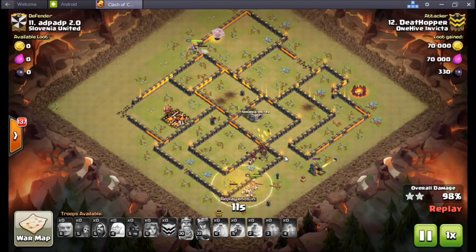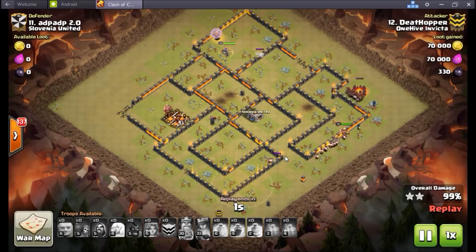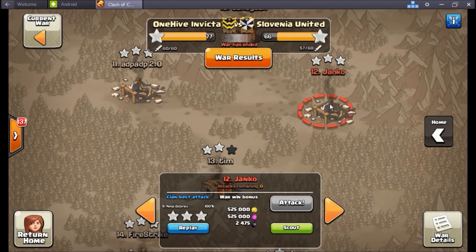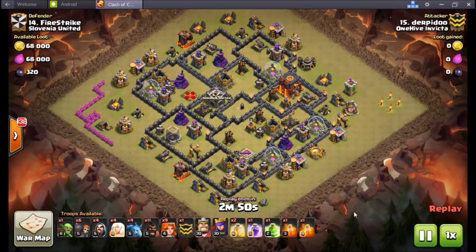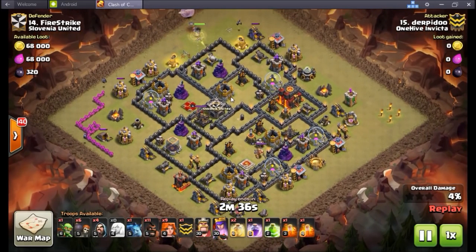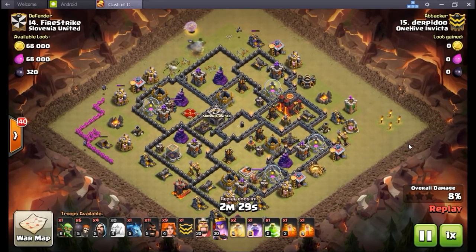Bowlers dropped from eight troop space down to six. Wiser has tried them and finds the bowler walks kind of interesting, though they still feel very niche — sometimes really good, sometimes best used as a two-star strategy similar to valkyries. Caddick notes they're stronger now and usable, mainly used for ring bases.